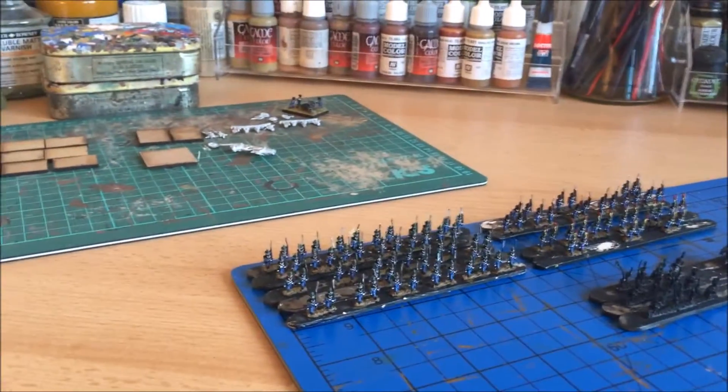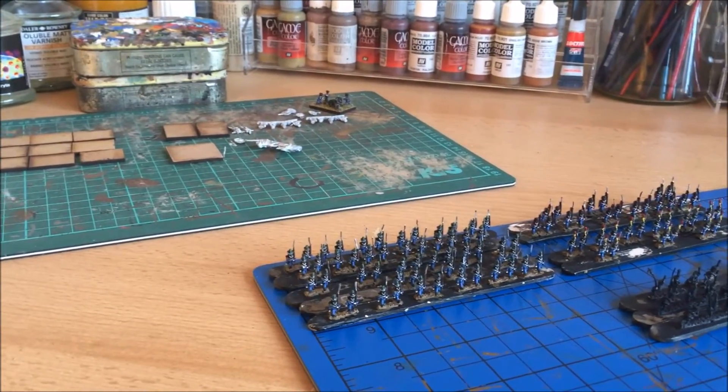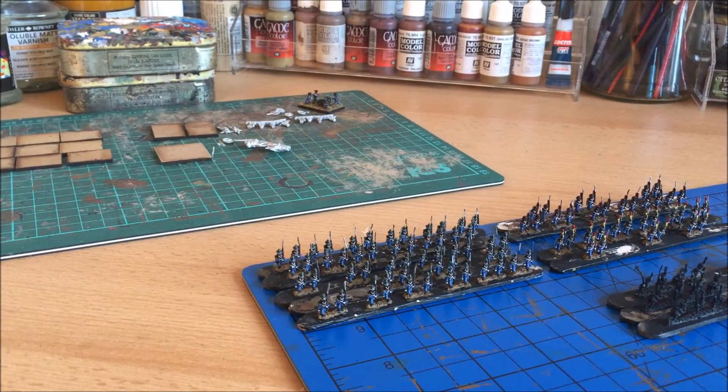What I've also started on - just at the back there, you can see all the bases and bits of metal - that's an artillery battery I'm working on, so this division will have its own foot battery attached to it. More on that in a later video. I'm not quite happy with how the guns turned out - if anyone's got any advice on Vallejo colours to use for the green on the French artillery, please let me know.